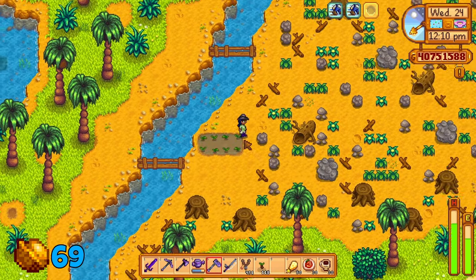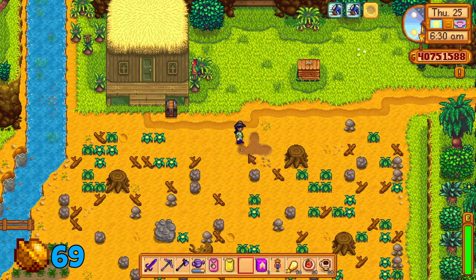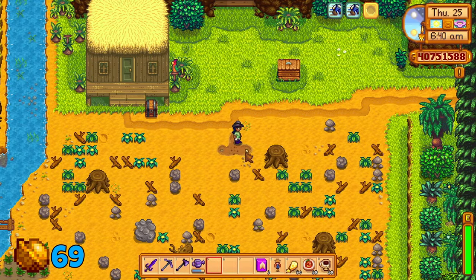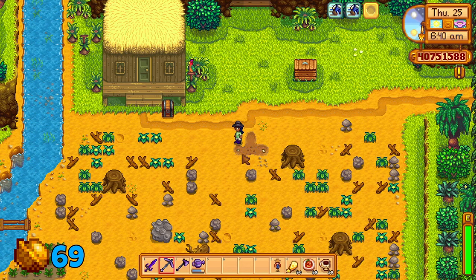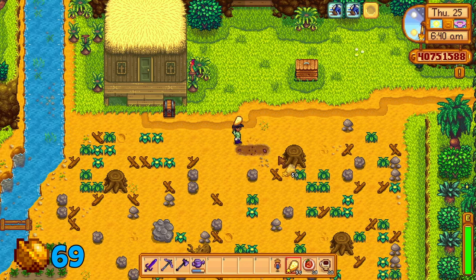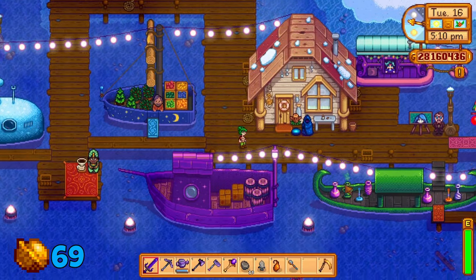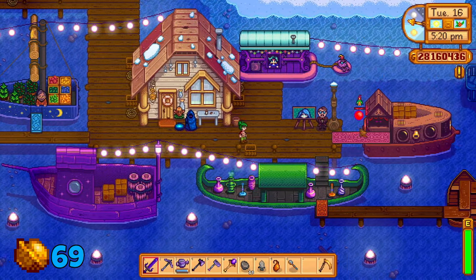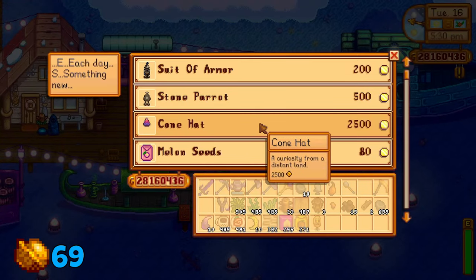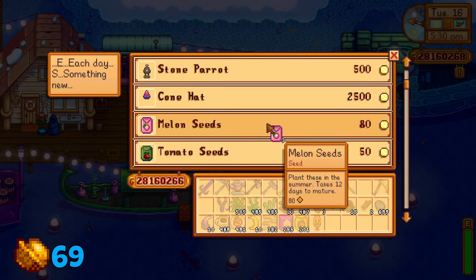I would also suggest getting your hands on a melon seed, a wheat seed, and a garlic seed. When the sleeping hut is unlocked on the west side, a cave will open to the right — I will come back to the reward of this later on. Melon can be bought in summer, wheat in summer or fall, and garlic in spring respectively. Or you can buy them from the night market in winter: garlic on the 15th, and melon and wheat on the 16th. Garlic seeds can only be bought at the night market in your second year.